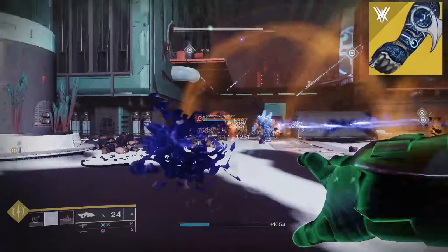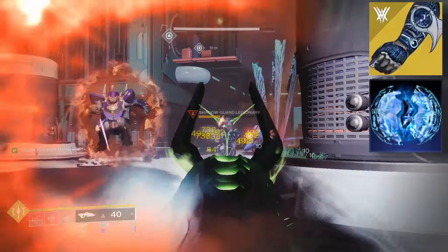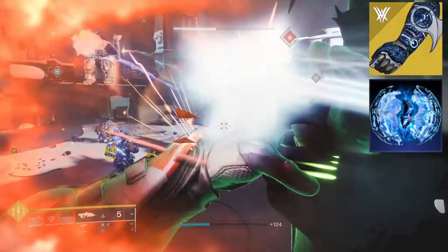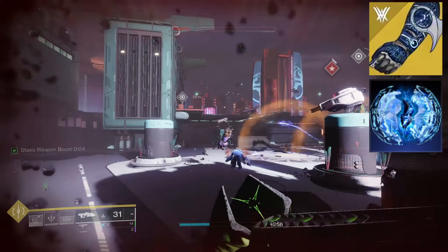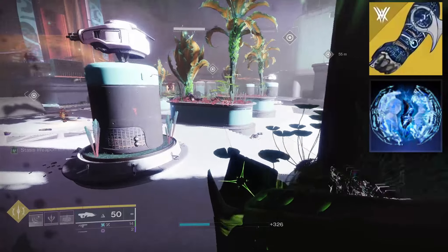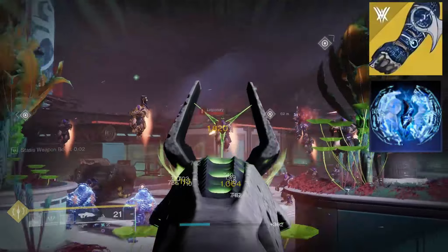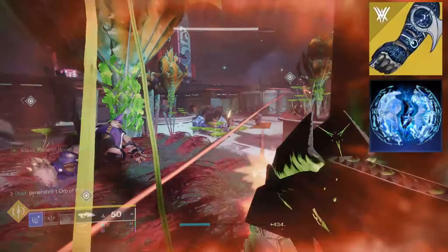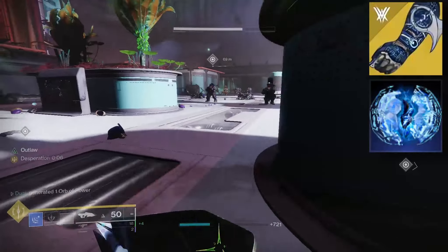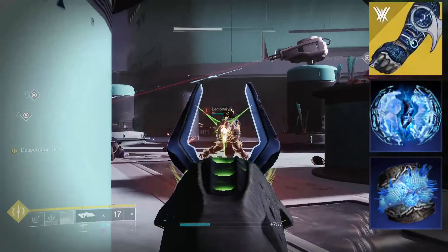Finally, Stasis subclass really impressed me too. A lot of this comes from Whisper of Rending, which makes primary ammo weapons deal 50% increased damage to frozen targets, making it much easier to take down high health targets with the Necrochasm. It's also much harder to miss crits against a target which just isn't moving. You could stick with Chromatic Fire here — it would instead apply slow stacks to nearby targets, which is still pretty great — or you could run Osmiomancy Gloves, cycle Coldsnap grenades, or upgrade them to Stasis Turrets. I found the other aspect, Grim Harvest and Bleak Watcher, to be fantastic at keeping the freeze chain going.